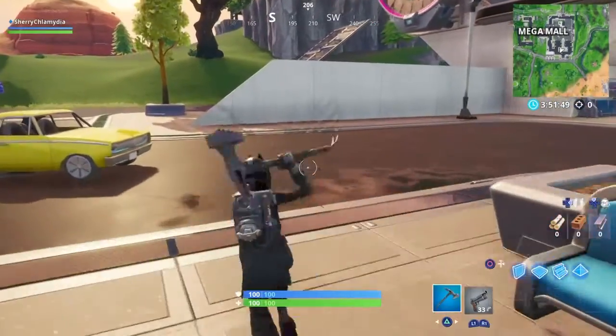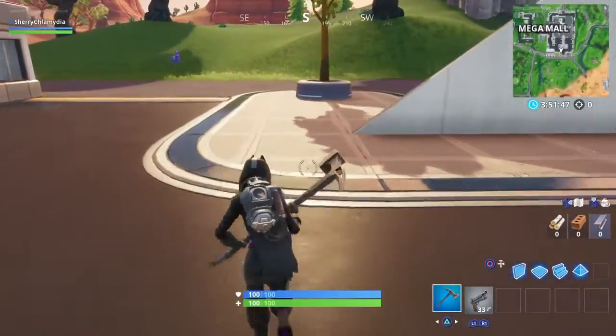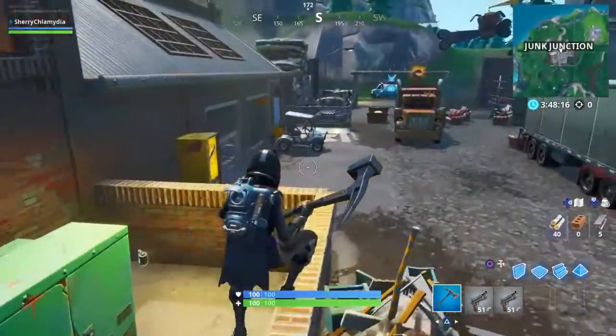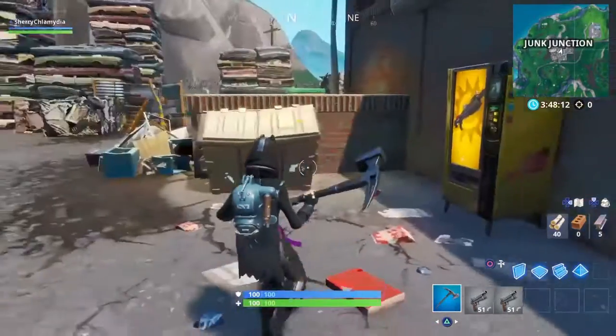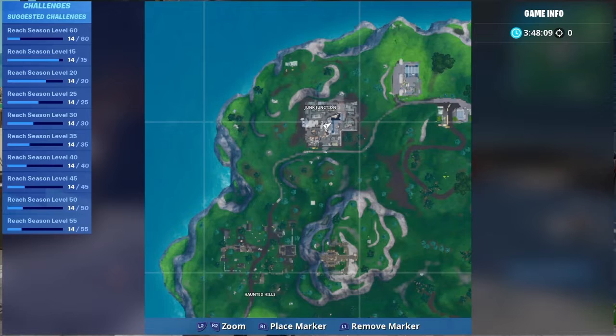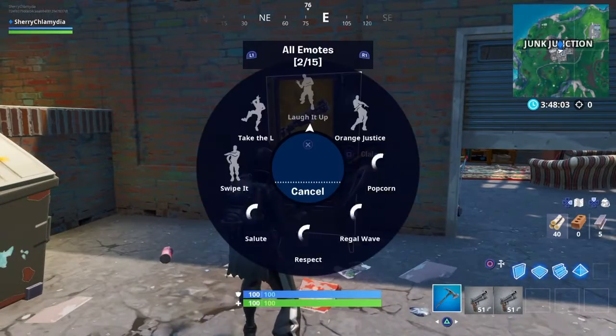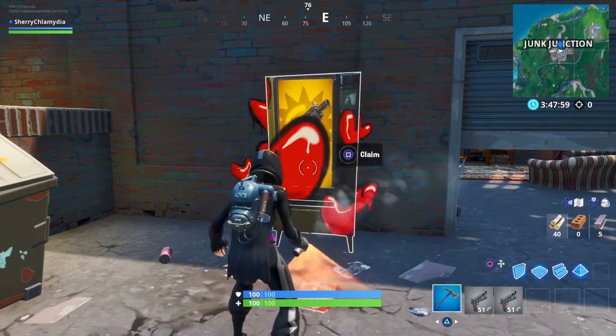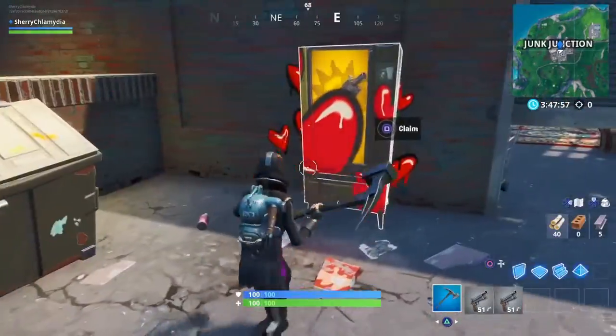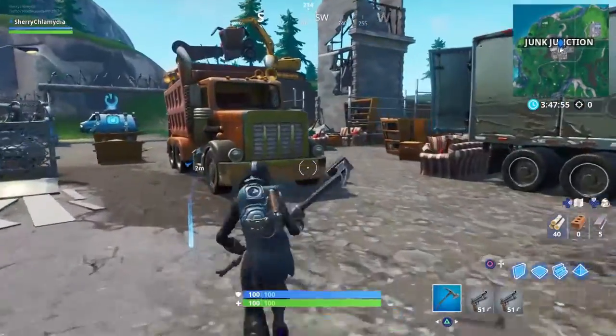Now that I'm in Junk Junction, the spot for the vending machine is right here on the map. All you have to do is go up to it and spray it. That would be two out of three.